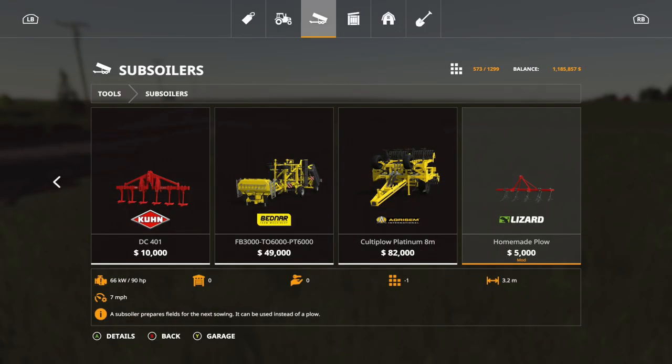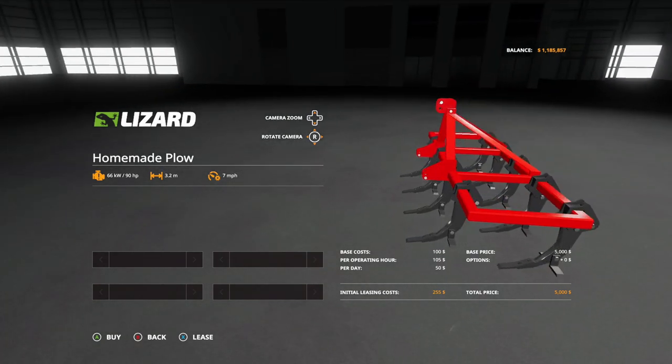The next and last regular mod is the Lizard Homemade Plow, found under subsoilers — not the plow section. It is $5,000, 3.2 working meters, requires 90 horsepower, and takes up one slot. No options for that one.